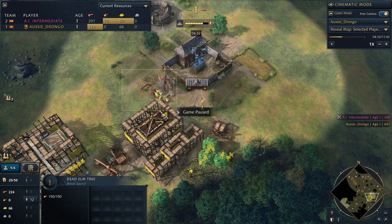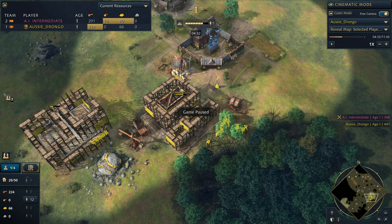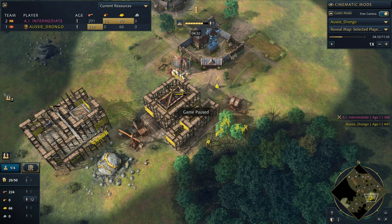Now the age-up comes through. We've got five villagers on the Barbican and one villager on the Imperial Academy. We've moved all of our villagers here from food and we can see we've stacked up a whole bunch of food. We're going to make an imperial official from the Imperial Academy and also make more villagers from the town center, rallying one villager to food to give us a nice food income, and all these other villagers are going to be going out to wood.